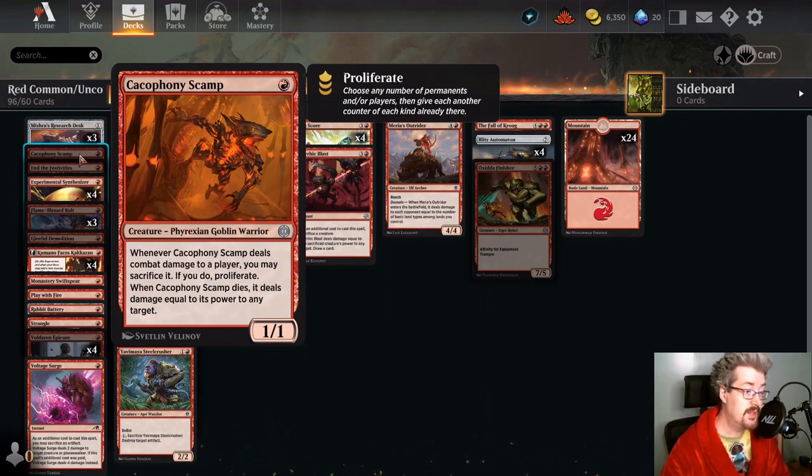Cacophony Scamp. This card is a 1/1. When it dies, it deals damage equal to its power to any target. So already it's trading up with two-drops potentially, or it could trade with a pair of one-toughness creatures. You also have the option that when you deal combat damage to a player, you can sacrifice it to proliferate. Even if you have nothing to proliferate, there might be times you want to sacrifice it to deal one damage to something. Overall, whether you have counters in your deck or not, this is a totally solid one-drop — consider using it.